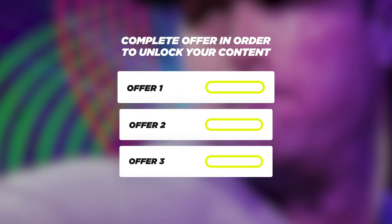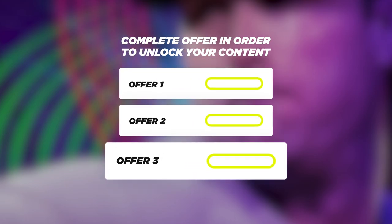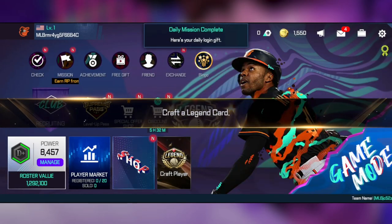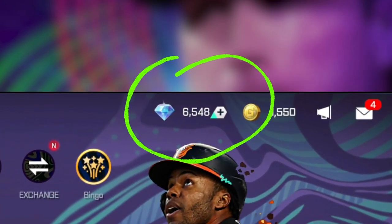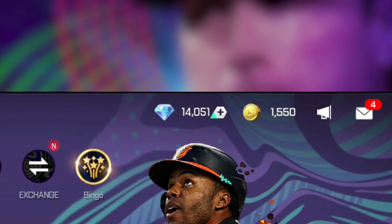Because of bots, you'll be required to complete human verification. This may take a few minutes. Once you've finished the offers, open up MLB Perfect Inning 23 again, and boom — you'll have unlimited diamonds at your disposal. It's an awesome way to have more fun while saving money. The best part? It won't cost you a dime.